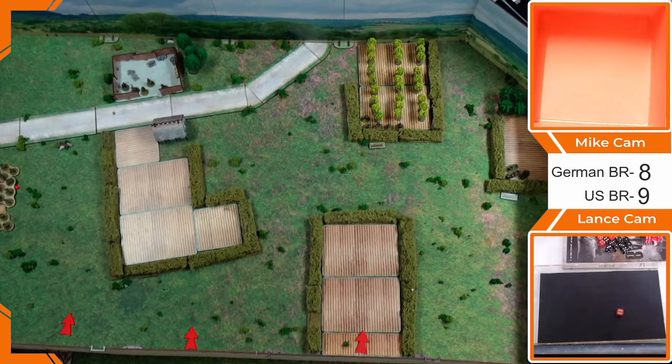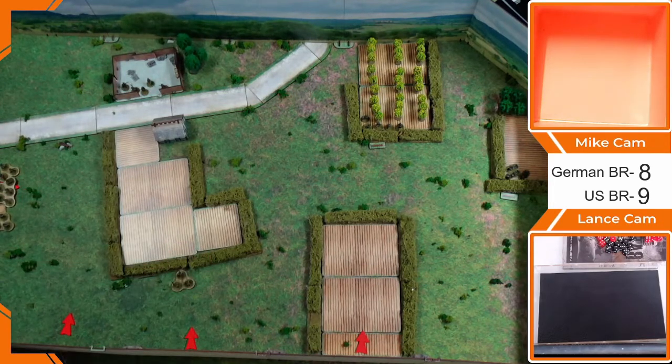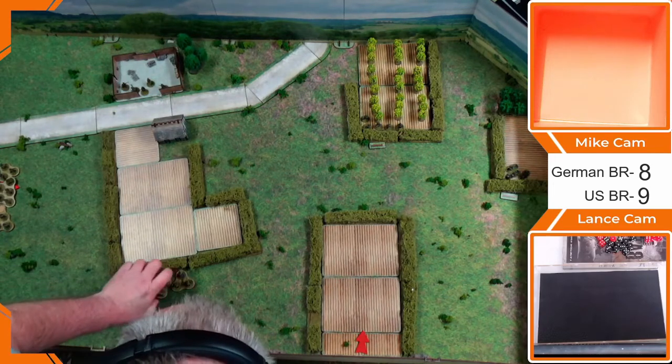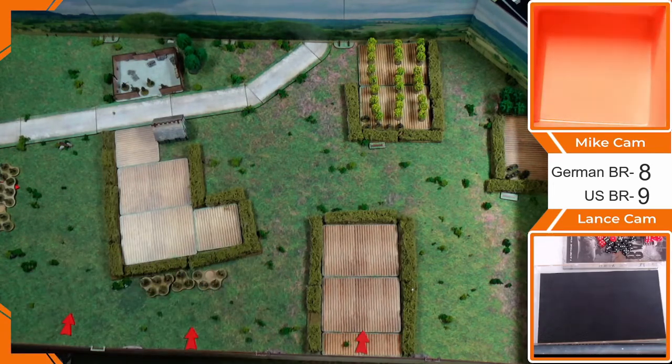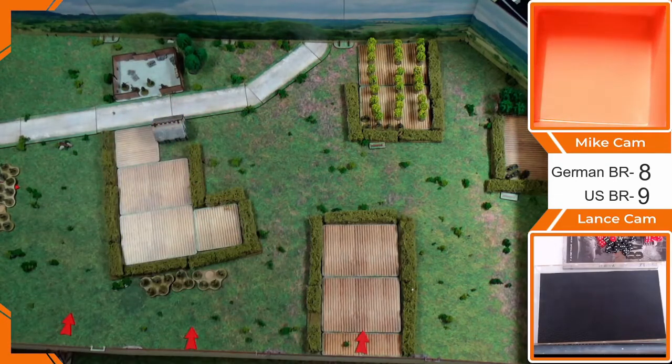Next squad comes straight off the beach, runs up to the hedge in front of the house and lays suppressing fire on the farmhouse. Needing a three-plus, they roll but the Germans save with heavy cover — four-up — and it fails to suppress. For the third activation, a platoon moves through the field, staying out of line of sight and not pushing against the hedge. The 30-cal medium machine gun is then brought on directly in front of the house. It fires to suppress the machine gun in the loft — this time rolling a six and earning a pin marker. Success.